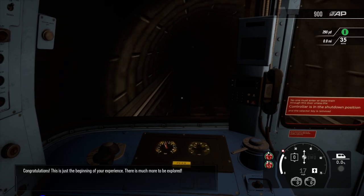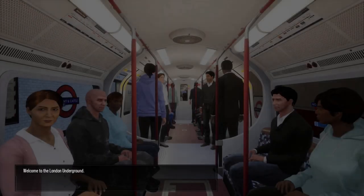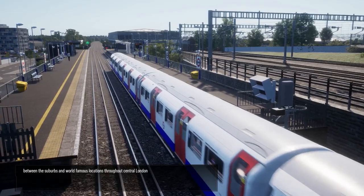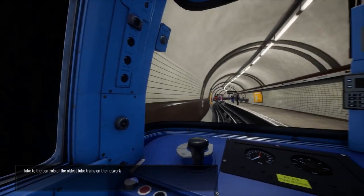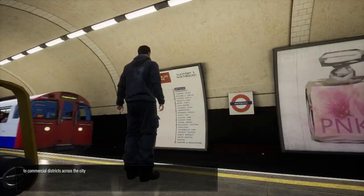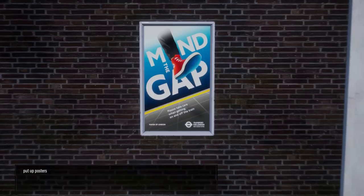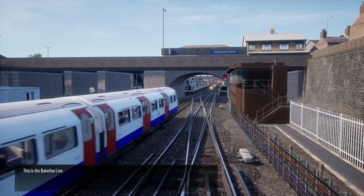Congratulations. This is just the beginning of your experience. There is much more to be explored. Welcome to the London Underground. Join the ranks to keep millions of annual passengers moving between the suburbs and world famous locations throughout central London. Take to the controls of the oldest tube trains on the network and convey commuters from residential to commercial districts across the city. Along the way, don't forget to place route maps, repair platform monitors, put up posters and restock newspaper dispensers. This is the Bakerloo Line.